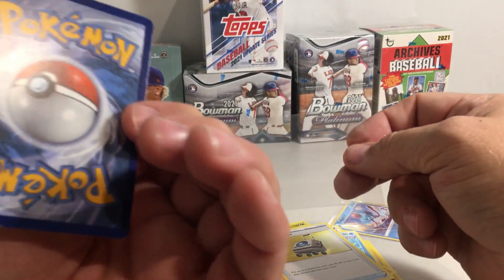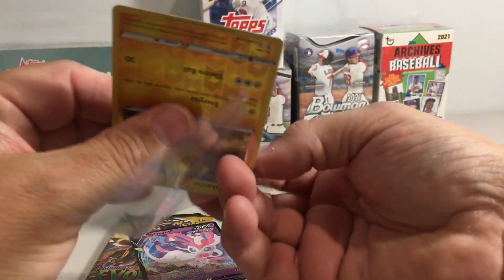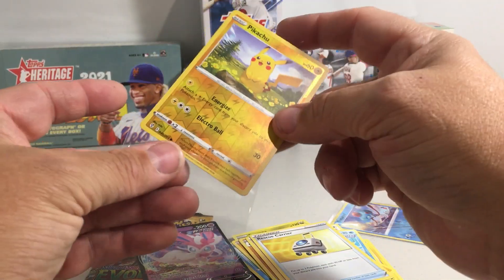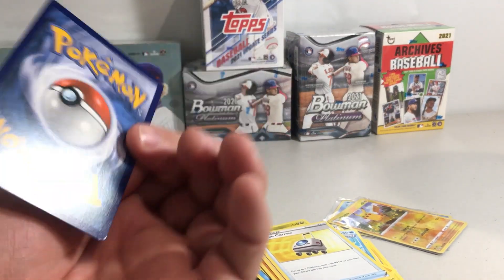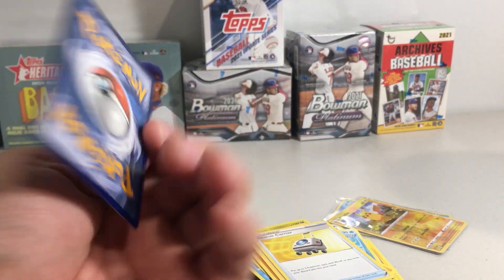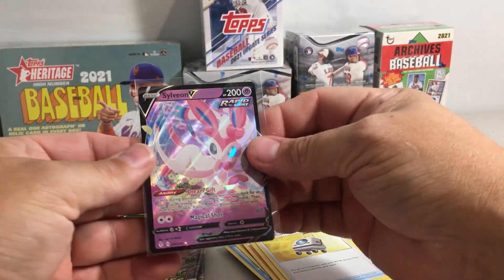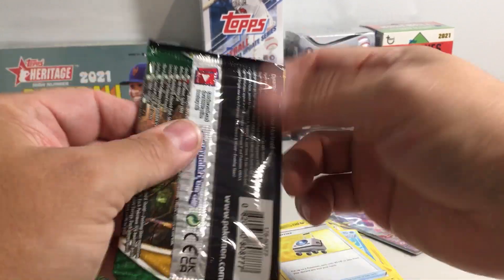Unfortunately this is the one that has all the whitening. But I love Pikachu, and that one looks pretty decent for one of these modern sets. The V cards have been pretty bad lately — bad conditioning.